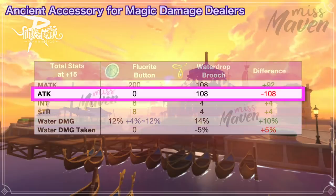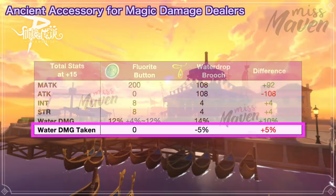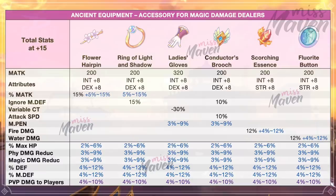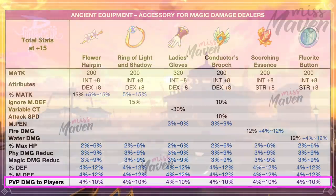The only stats you'll lose are 108 attack and -5% water damage taken. The other random attributes that you can get from these ancient accessories are more on the defensive side. Notably, for purple quality ancient accessories, the second line random attribute will grant increased damage to players in PvP and GVG.